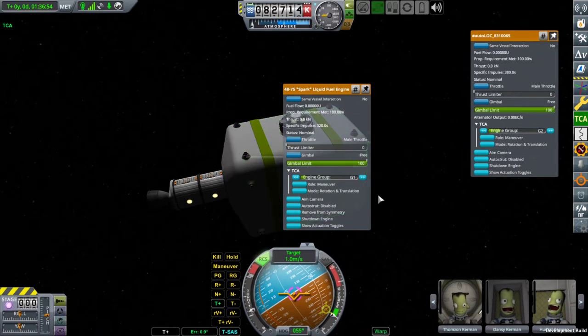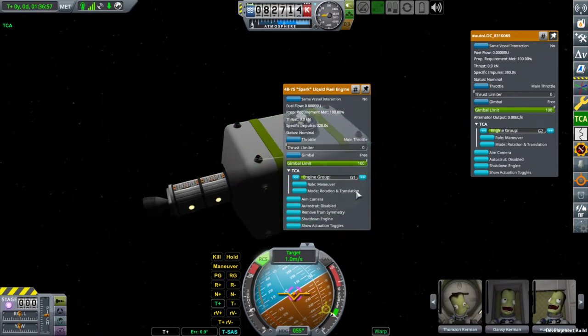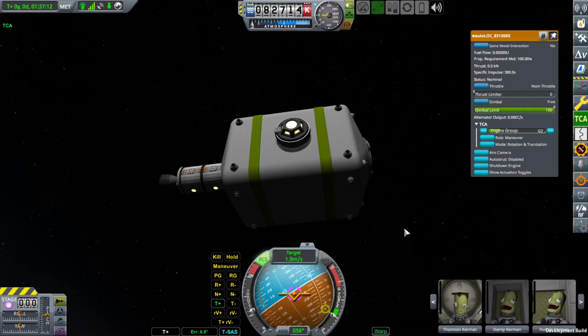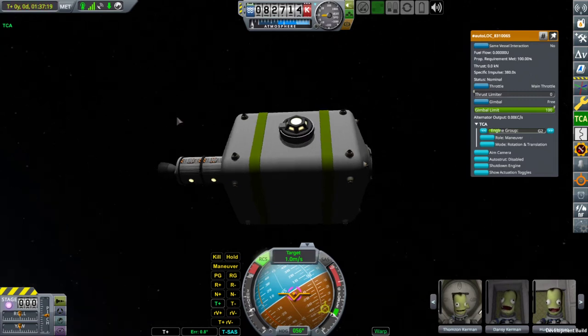Currently all the engines are in default rotation and translation mode, which is what your usual RCS thruster does - it responds both to rotation and translation controls. But you may switch it to either rotation only or translation only modes. A maneuver thruster in rotation only mode will only fire when it is needed to create some torque, and in translation mode it will only fire when you want to accelerate.